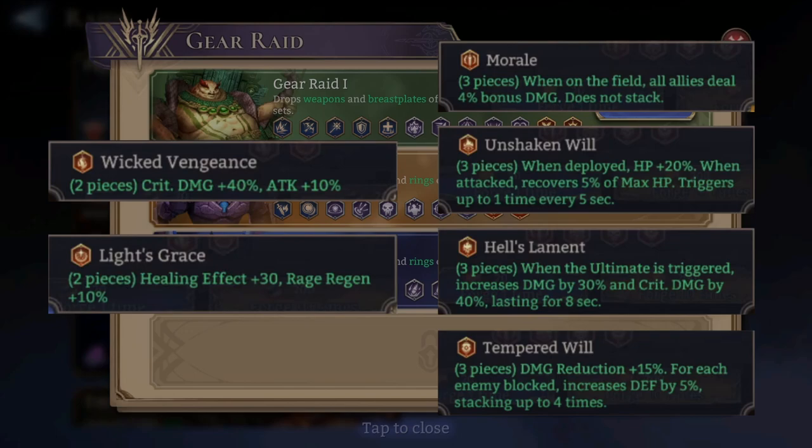Hell's Lament: when the ultimate is triggered, increases damage by 30% and crit damage by 40%, lasting for 8 seconds. This is already insane — imagine this on a Silas or an Arrogance. Late game, crit damage is the most important stat once you've hit crit cap, and here you get overall damage increased by 30% plus crit damage increased by 40%. I can't wait to farm for this one.